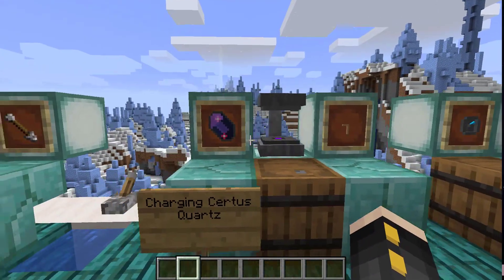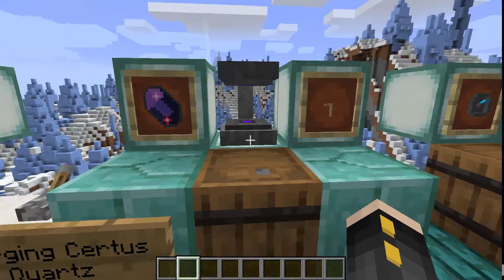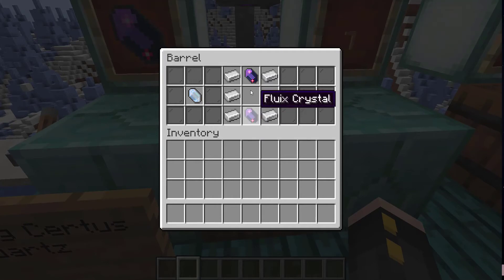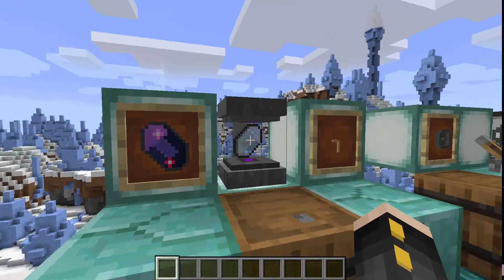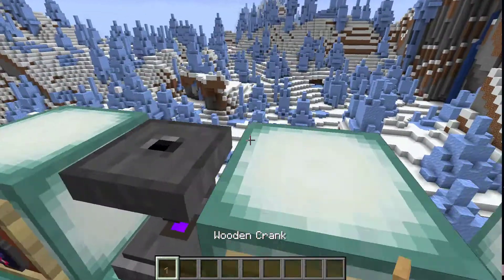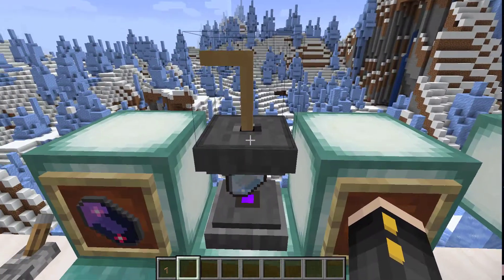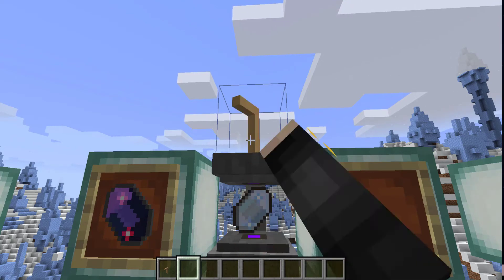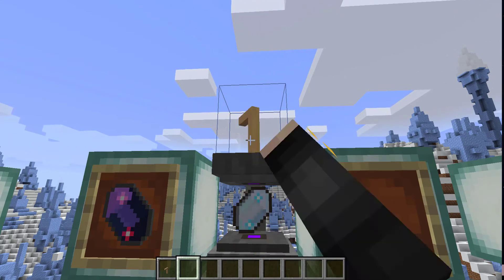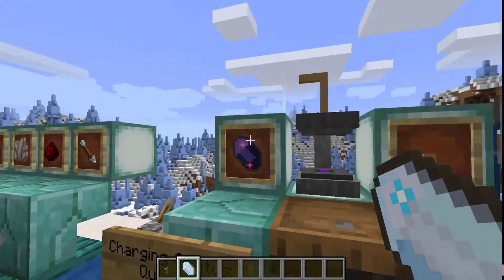Once you've found one of the charged ones, you can charge them all later using the charger. To craft the charger, you're going to need two of those from earlier and then just some iron. You take a normal Certus Quartz crystal and place it in the charger. You'll also need a wooden crank to power this originally — later you can use another type of power. Just to start, you crank it and you can charge up a crystal so that you don't have to find that rare ore anymore. There you go — you can see this is charged up now.